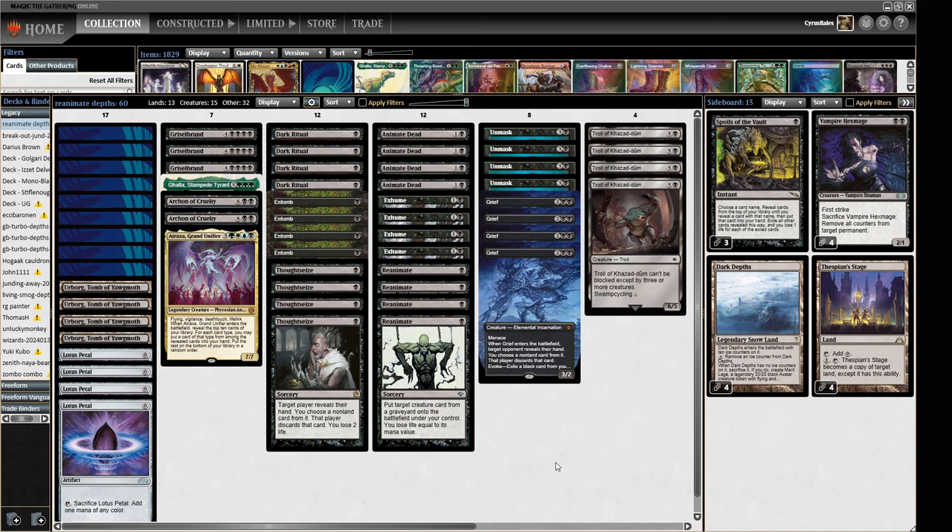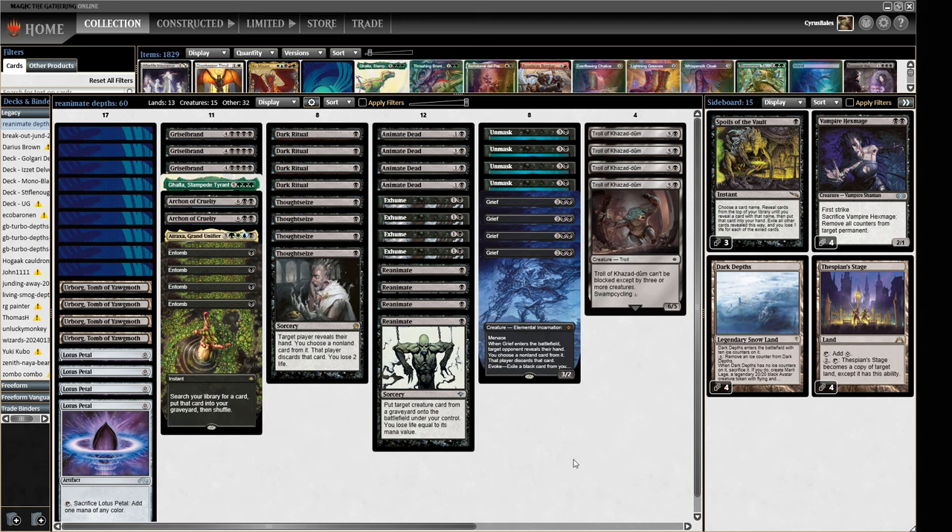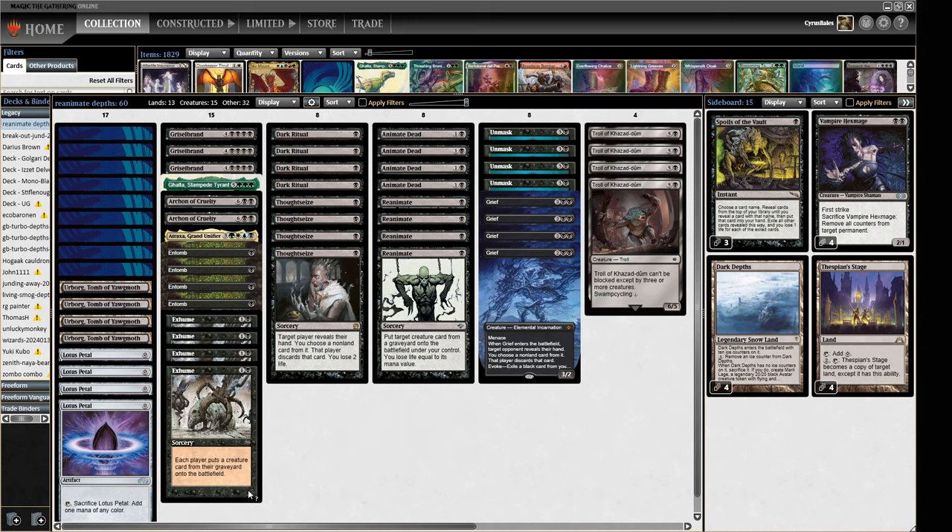We sort of change what we're doing quite dramatically. We can obviously keep all of our hand disruption which will help, but we can just board out a load of big monsters and Entombs. That's 11 cards and we just got four more cards to find - probably getting rid of the Exhumes. That's a pretty reasonable 15-for-15 that we're going to be doing in a bunch of games. We're just going to be making some big monsters and then making a really big monster out of the sideboard.